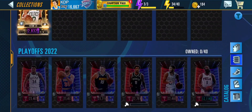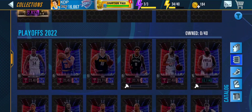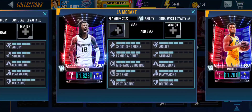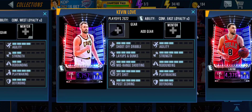Let's go over the events first. You're going to need 16k power to get the pink diamond card, and I'm pretty sure it'll stop at 16k — they only say 16k. We have three events total. The first event is Fantasy Finals, featuring the pink diamond Jason Tatum, the diamond Ja Morant, and the onyx Kevin Love. We don't know the other rewards yet.